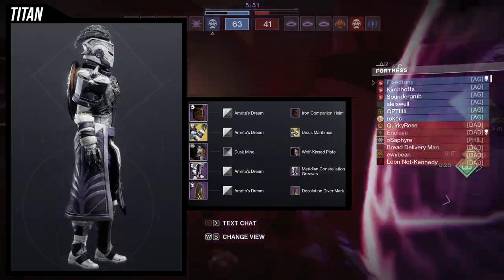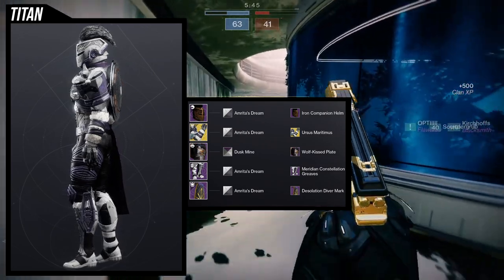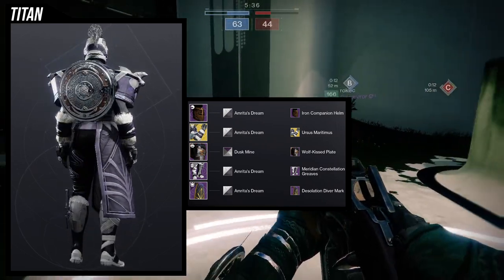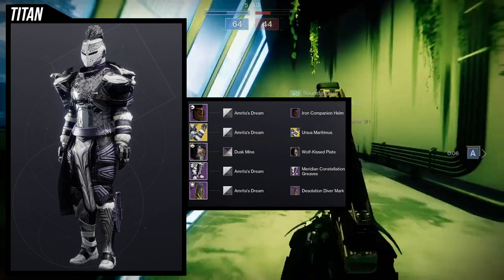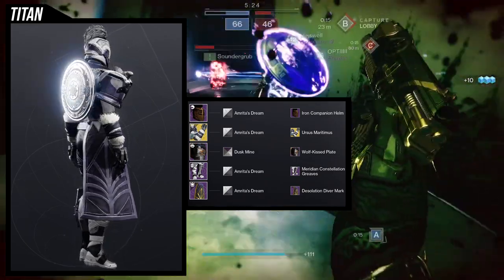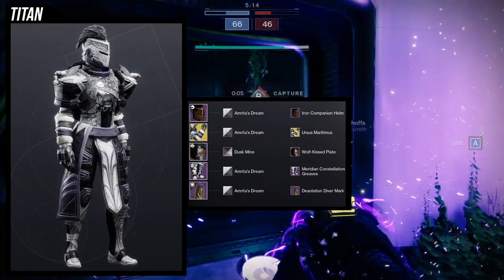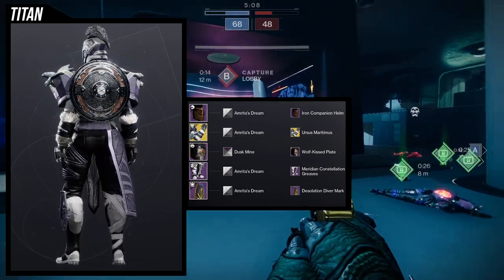Next up is the Titans, and this one is really cool. It took a while to get this set together because of the shader situation with the chest piece. For the helmet, Iron Companion was an easy choice — for a Viking set I want as much fur as possible. I understand historically Vikings didn't wear fur, but in media they just look way better with it. Iron Companion helm was the easy choice.